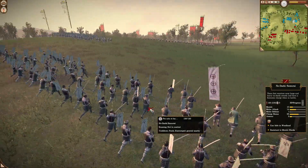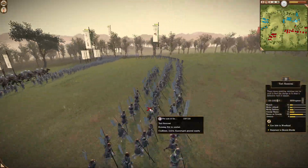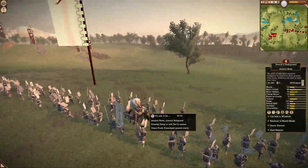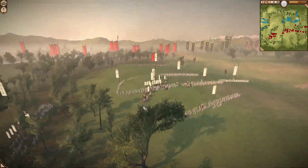Following to their left, we have some nodachi samurai, some yari-ashigaru, some fire rockets — a pretty good unit — katana samurai, the general, and some more nodachi samurai, mixed with some yari samurai that is hidden.